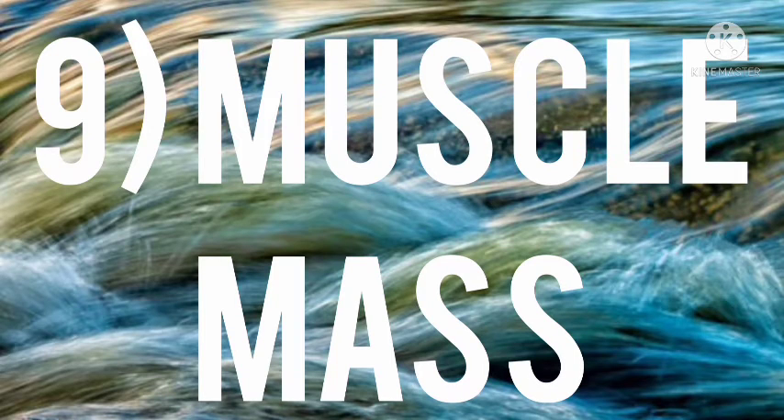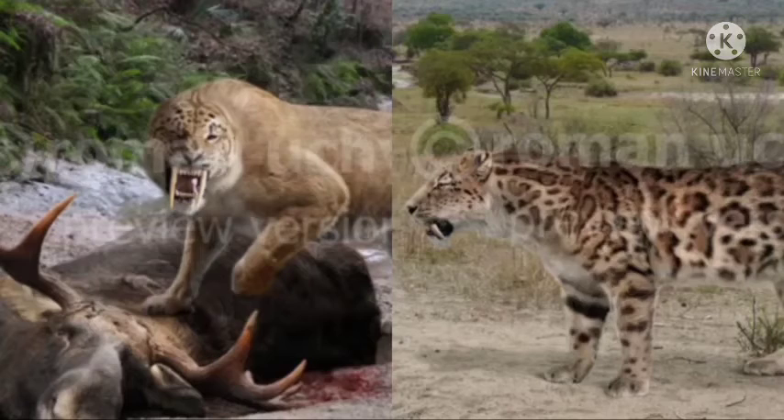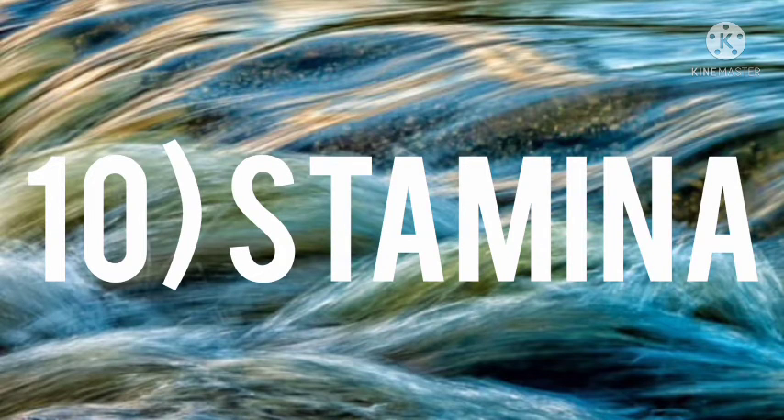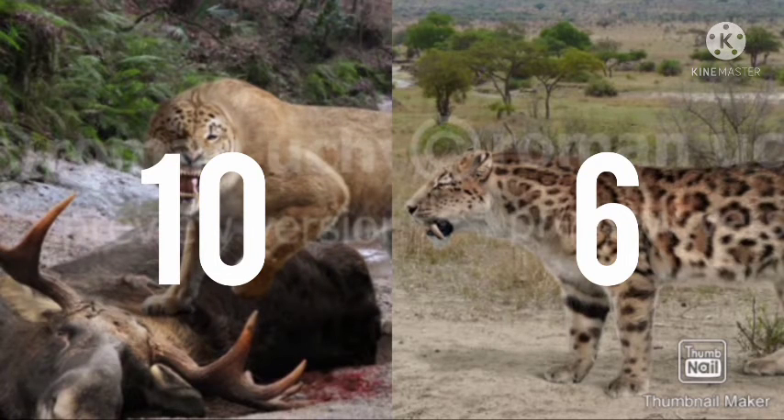Number nine: muscle mass. Smilodon fatalis has more muscle mass, so fatalis gets an extra point. Number ten: stamina. Both have equal stamina, so both get equal points in terms of stamina.